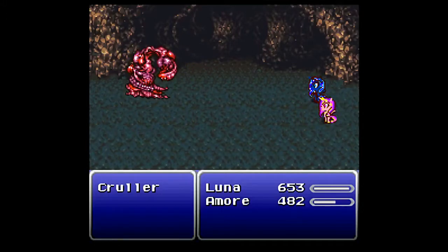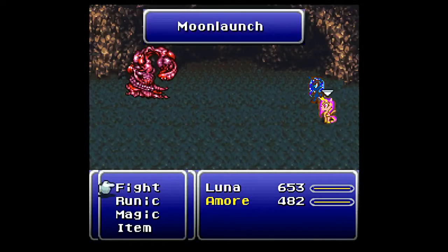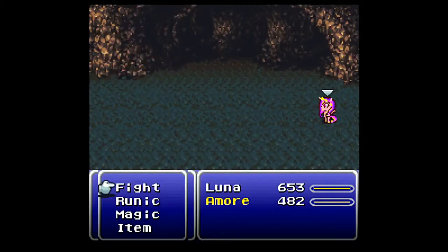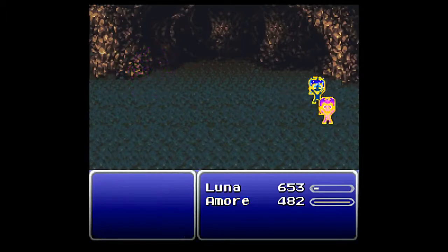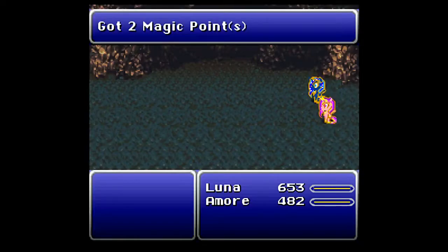A lot of the enemies in here are also undead — at least the Cruller and the Humpty are. So don't try to absorb anything from them with Osmos — not a good idea. I don't think the Mad Griffin counts as undead though, so you could get it from him. He's weak to poison otherwise. The enemies here are also weak to Holy, so you could use that against them — but not the Mad Griffin.